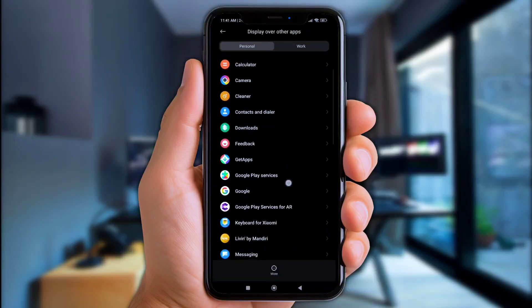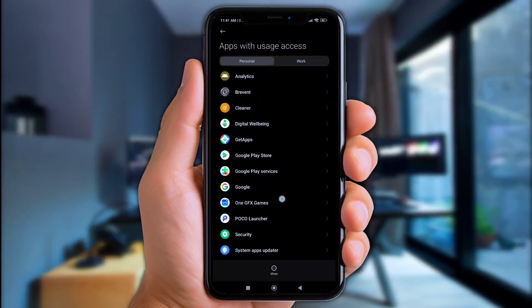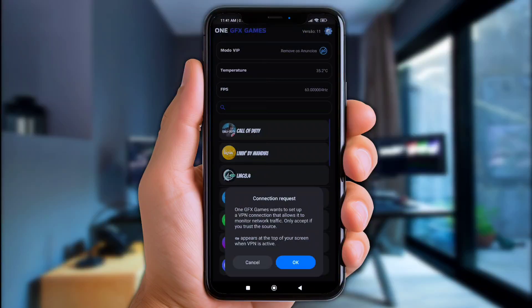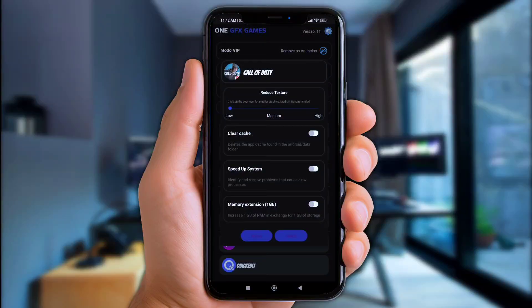Once you open it up, the app will require permissions — allow all shown permissions and do it slowly to avoid any mistakes. Once you finish, it'll show a VPN connection, but here I chose cancel because I won't use it. Now choose any game you want. Here I chose low texture graphics for buttery smooth gameplay. Next, enable the Clear Cache Boost, then turn on the Speed Up System option.